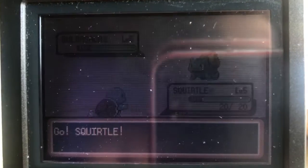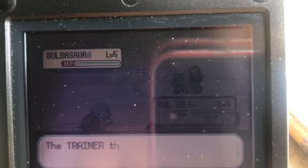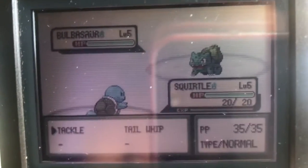He has a green shell — oh my god! It's King Koopa! That's a male — I actually wanted this to be a male.